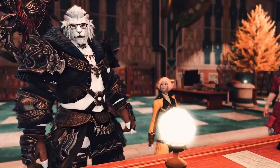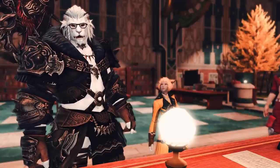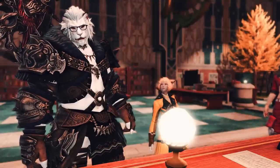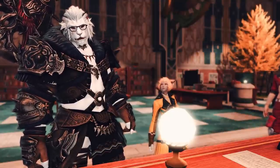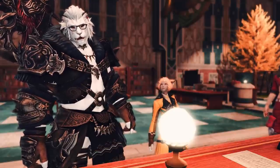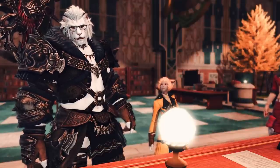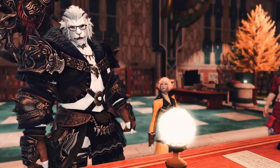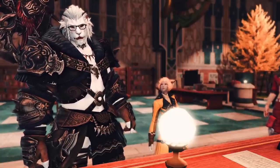The five Studium delivery NPCs are: Hinageshi for Miners and Botanists; Jude for Carpenter, Leatherworker, and Weaver; Deborah for Alchemist and Culinarian; Boric for Blacksmith, Armorer, and Goldsmith; and Talakatia for Fishing. You can pick all of these up from the Studium area and fill them out with each level. My advice is to do Jude's deliveries with Carpenter or Weaver, since Leatherworker already has a free recipe to get from 80 to 90. Plan those out intelligently and make the recipes as they become available.